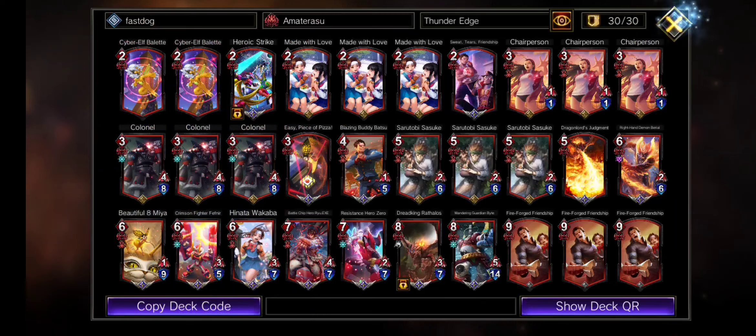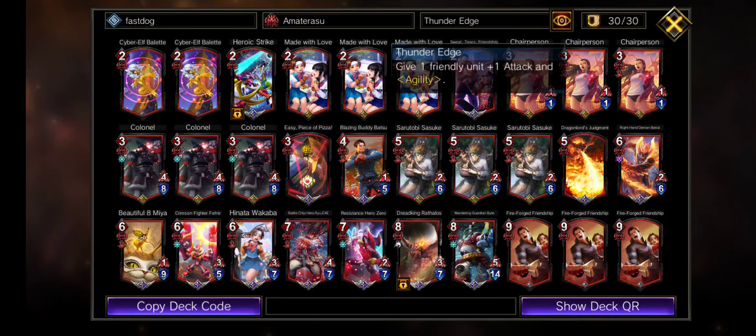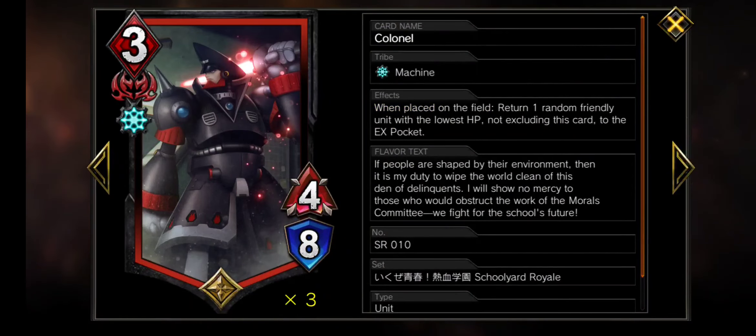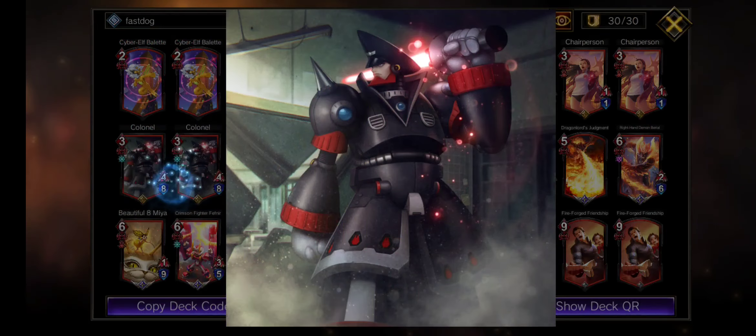There are two different two-card combos that are designed to make our opponent go first so that we can play our damage cards and charge AP. The most obvious combo and format-defining for red is Chairperson into Kernel, reusing your broken interaction while getting broken stats on board.